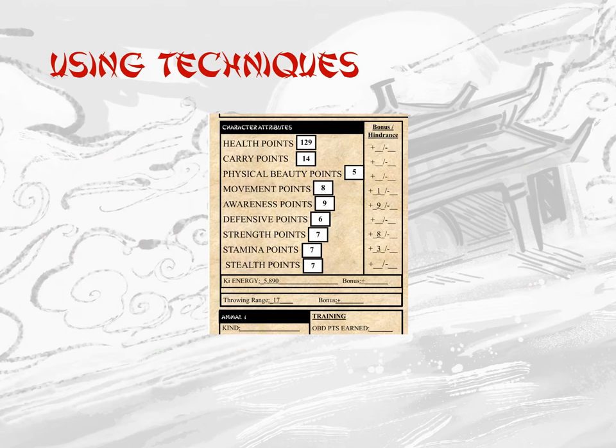A technique may only be used if the character has a stamina point for offensive techniques or a defensive point for defensive techniques. Knowing when to use techniques via stamina or defensive points to perform various skills during the melee allows a player to create their own combinations.